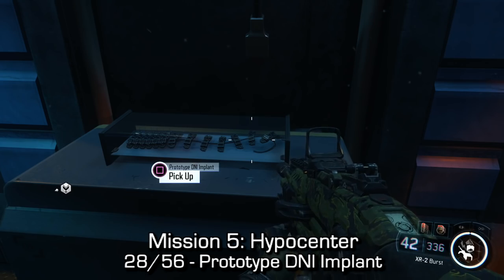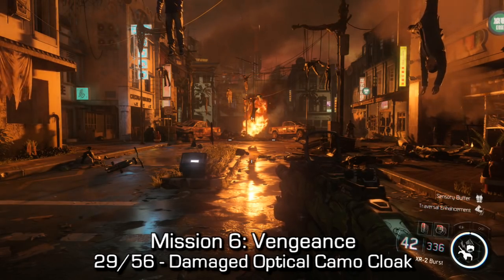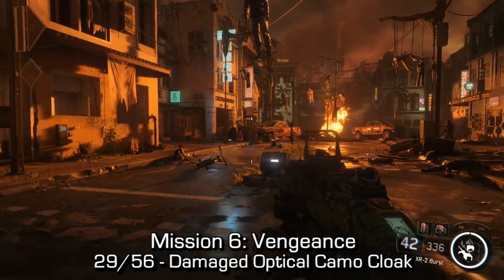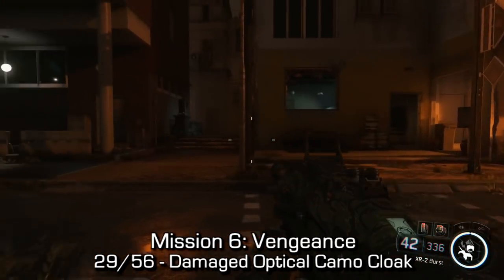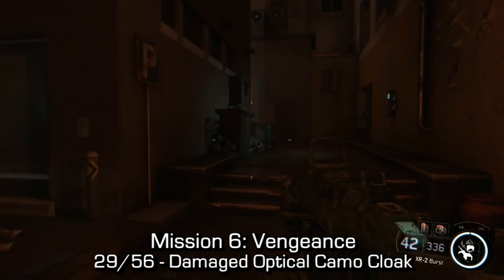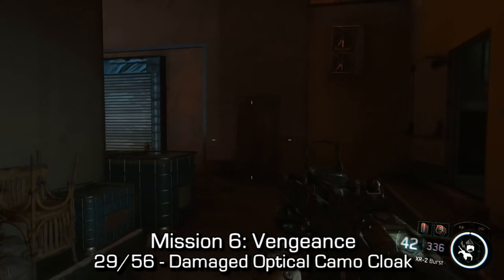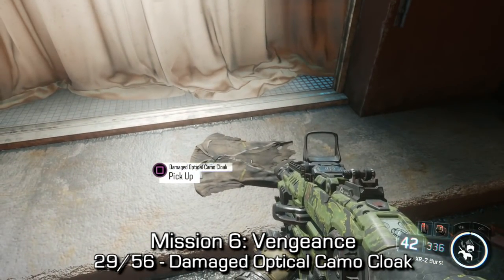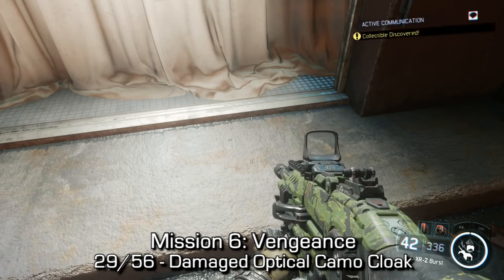We're about halfway done the game and halfway done the collectibles at this point. Mission six — the damaged optical camo cloak. At the very beginning of the mission, turn to your left-hand side to find an alleyway. In that alleyway, go to the very back on a small piece of curb. You'll be able to find the collectible pretty easily — it's under a huge spotlight, so you shouldn't have much trouble finding it.